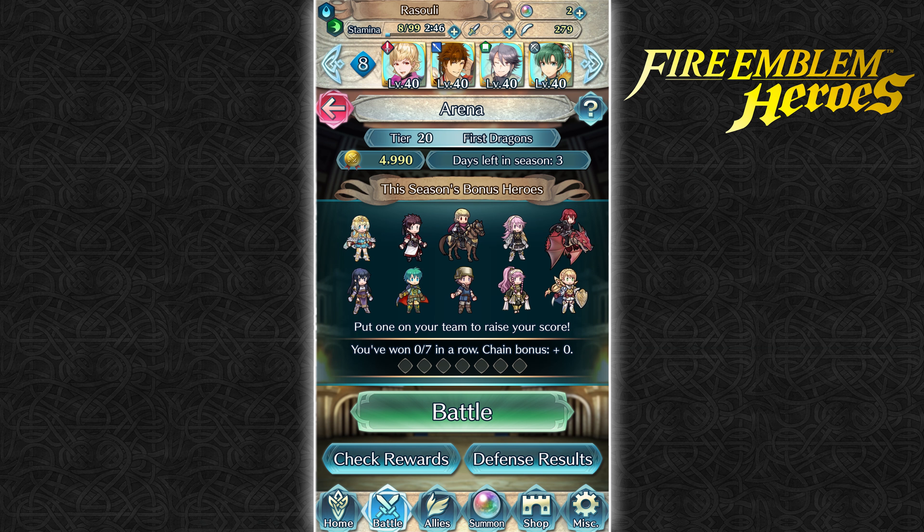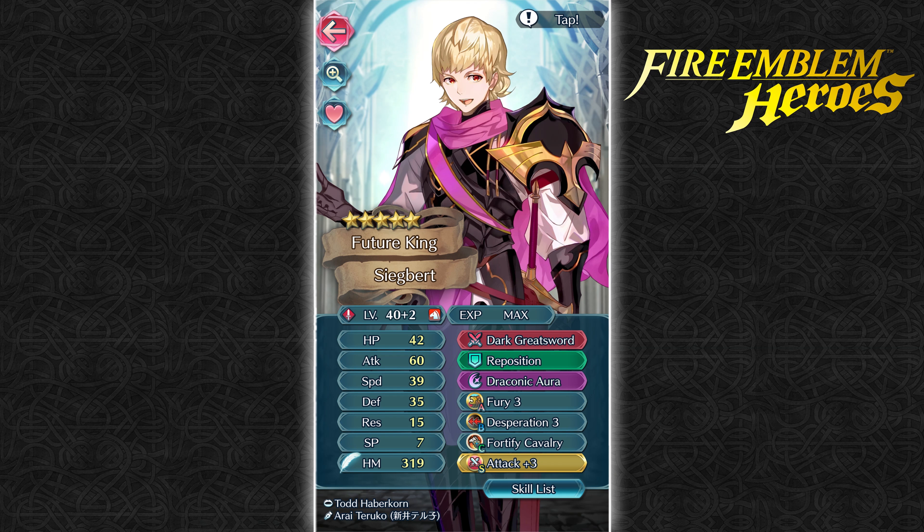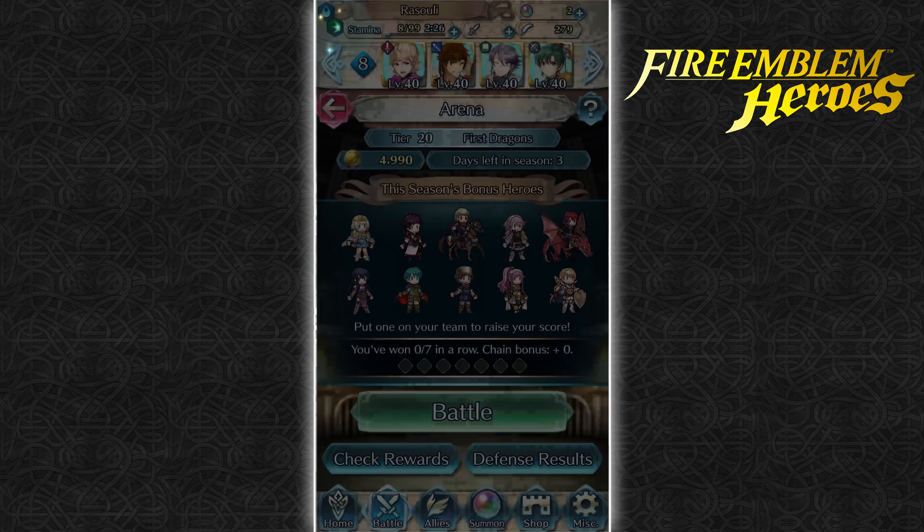So the team today: we've got Siegbert, and you may be asking — 60 attack, that's a lot — but I got the boost from Fury and Attack Plus 3. He's got the Dark Great Sword, Reposition, Draconic Aura, Fury 3, Desperation 3, Fortify Cavalry, and Attack Plus 3. I literally just finished building him like maybe 20 minutes ago and posted a tweet about it.